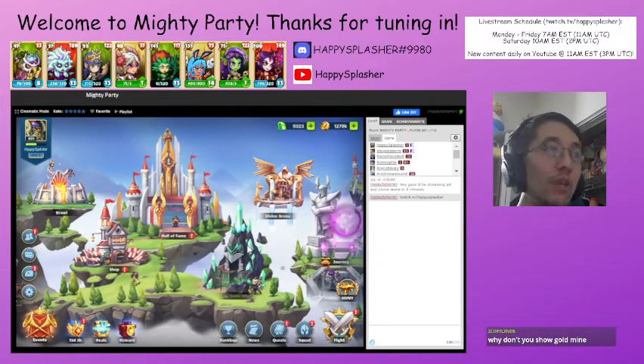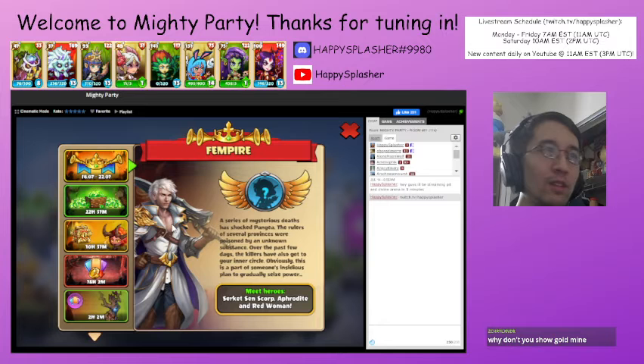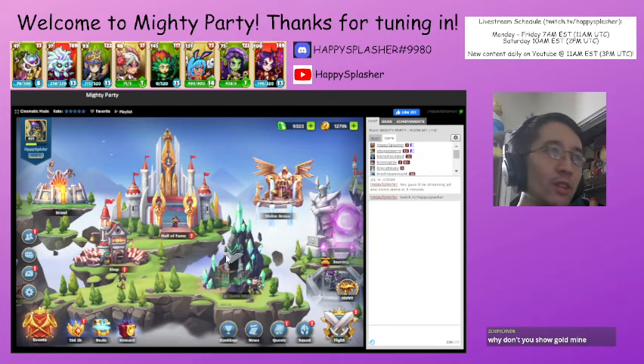We also checked in with these three World Event units. Sen Circuit is a female nature melee. The Aphrodite is a ranged order female. And then the Red Woman is a ranged chaos unit. So yeah, those are the things that we're anticipating.